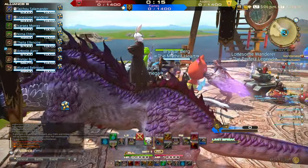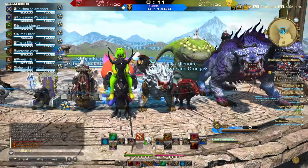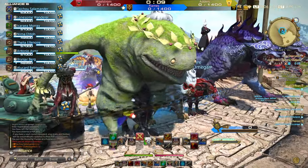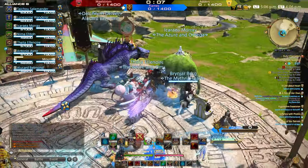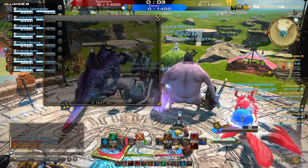Before the round even begins, I set myself a game plan. I want to play aggressive and lead the battles. Blood Wetting is a must before big engagements, as I will be relying on the self-healing in order to survive. Combine this with Primal Rend to open with a mass stun.